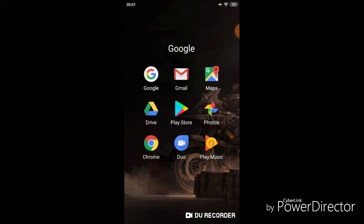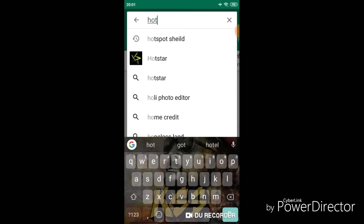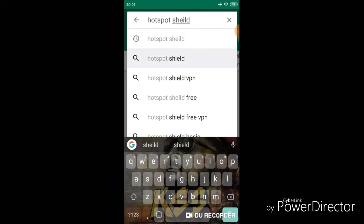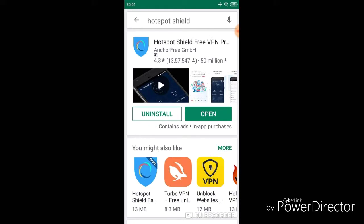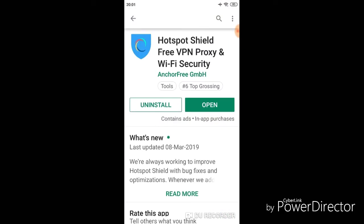First, you will go to the Play Store. Type in HOTSPOT SHIELD. You will find the Hotspot Shield Free VPN Proxy and WiFi Security app. Open it and download it.